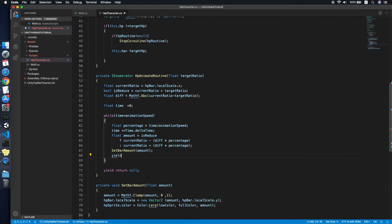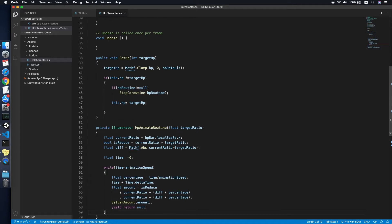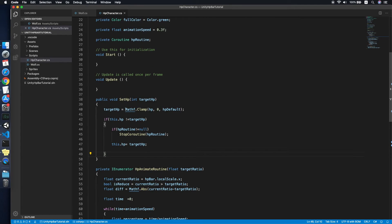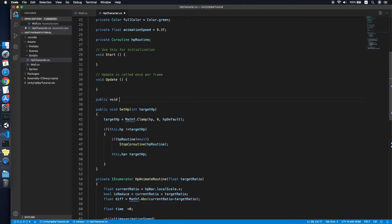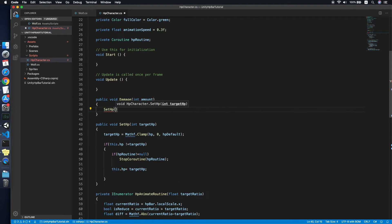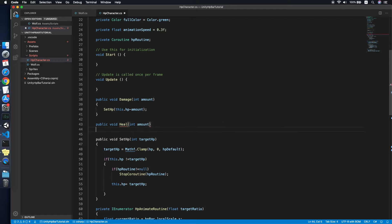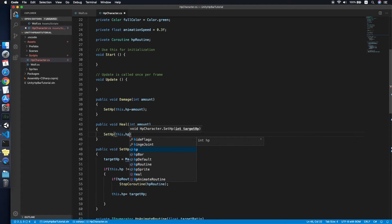Inside the while loop we yield return null for each frame. Then I add a couple of helper methods: a Damage method that takes an integer amount and calls SetHP with current HP minus the amount, and a Heal method that calls SetHP with current HP plus the amount.